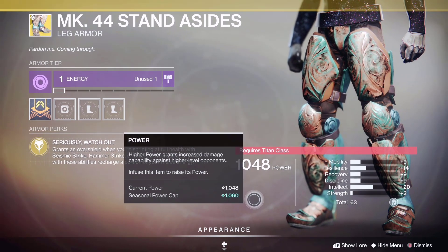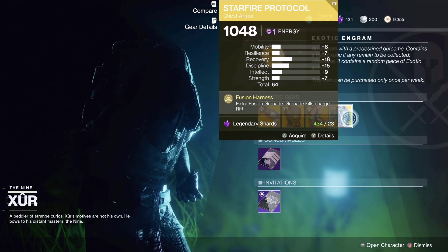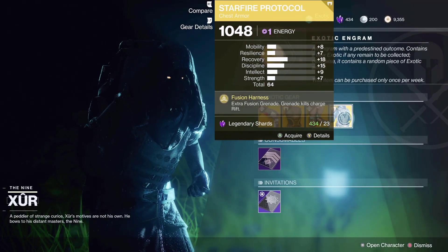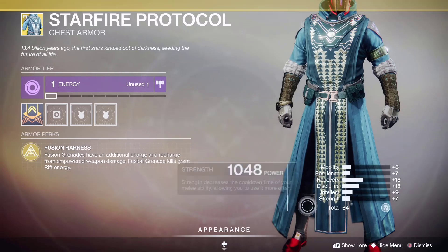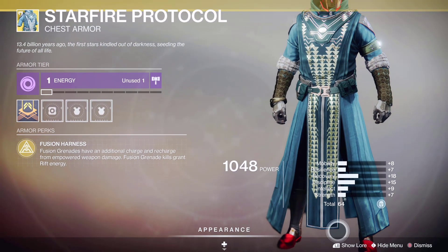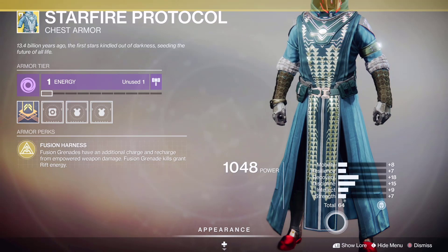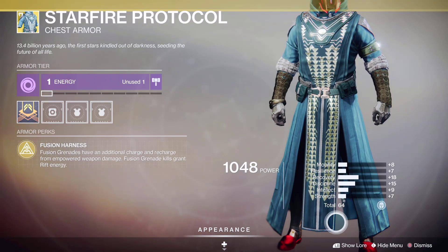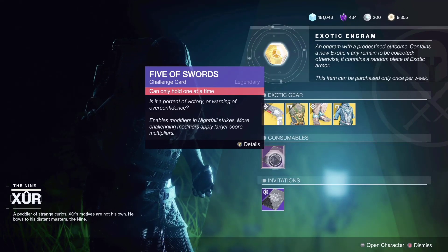For the Warlock, he's selling the Starfire Protocol. You get an extra grenade charge when using this exotic. It's got 64 stats and the highest stat on this is Discipline, so if you're looking for a discipline build this is pretty good. You can push your discipline up about 25 if you add the right mods to it — that is very good.